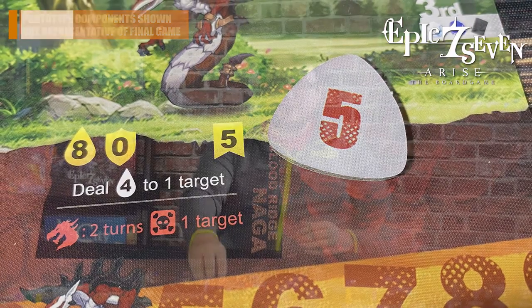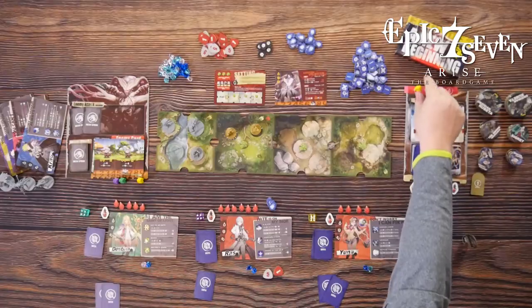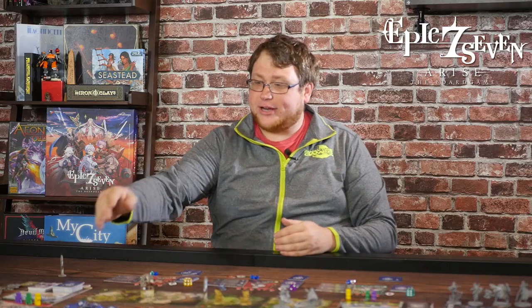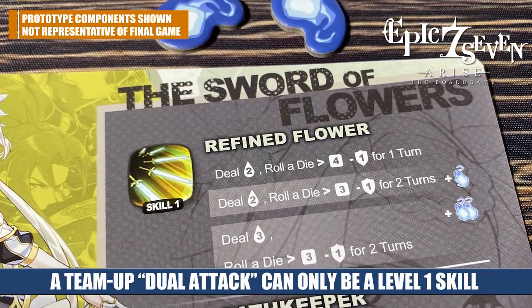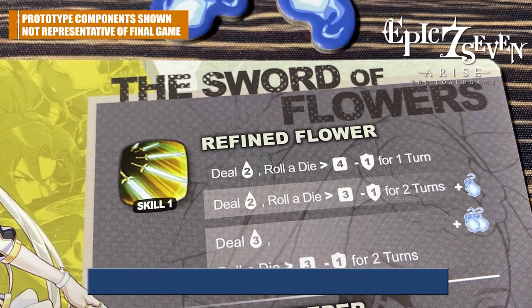You can spend those souls to either boost your attack or trigger a team-up attack. Looking at the different friendship spaces, it shows you how many souls you need to spend for each character to be triggered. Whoever's in the number one spot only costs one soul, allowing them to take their skill one action for free — they don't have to spend a skill card at all.